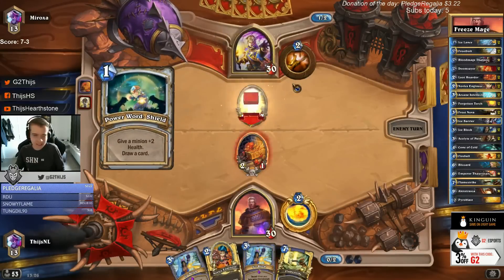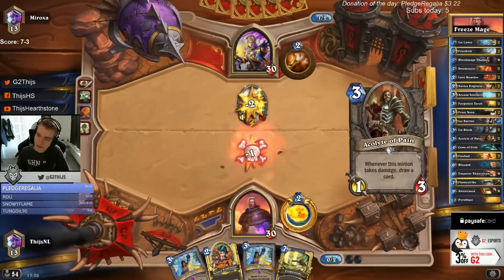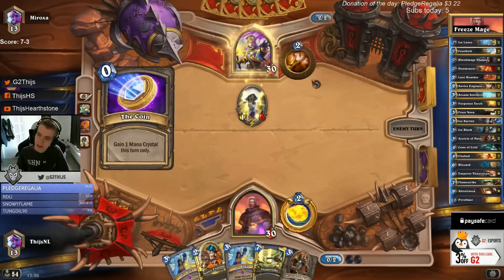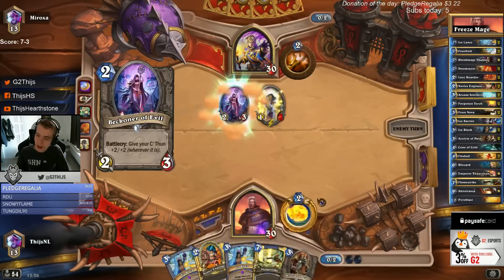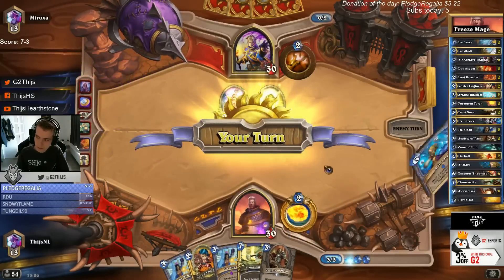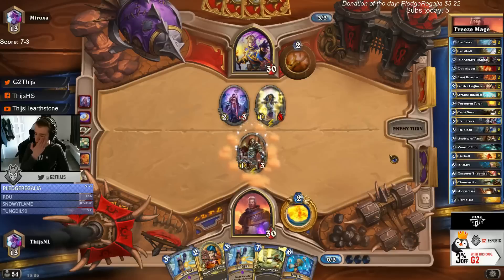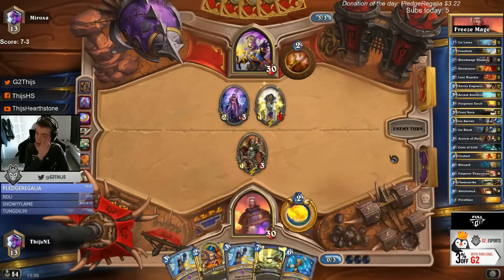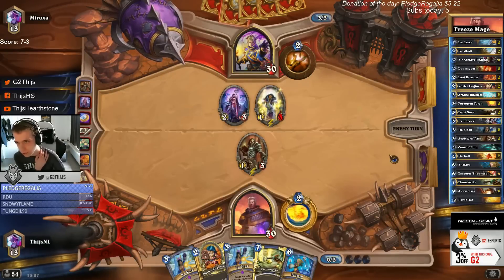He's not going for that draw - or he is. Okay, one card that is removed from Priest is Velen, so Acolyte actually is really less risky. It's a C'thun deck. One reason why I think Freeze Mage is pretty good for ladder is because of C'thun - C'thun decks are giving us so much time.